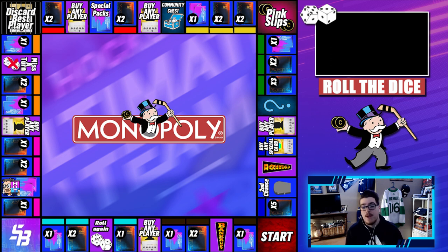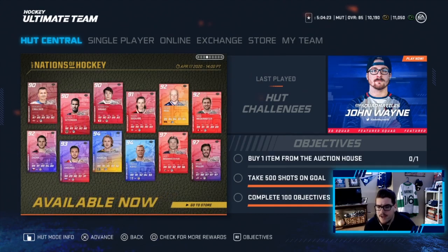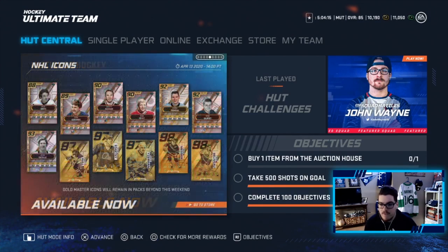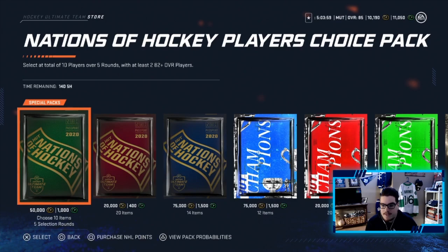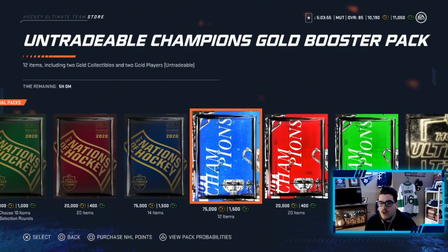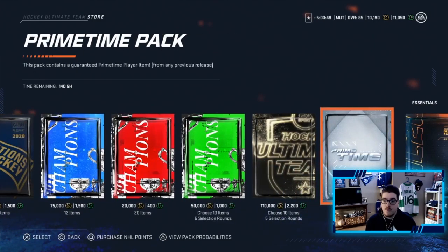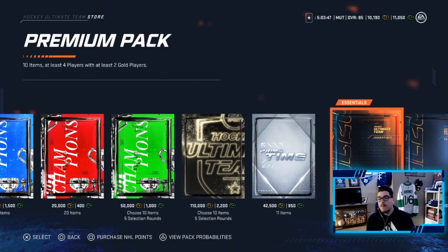We do have a new event out called HUT Nations of Hockey with some very good cards — a bunch of 98s as the masters. We've got a 97 Miller, 97 Bowmeister, Koivu, Haiglun, Nissimov, Zaka, Niederrider — any of these guys would be huge to pull. We have five special packs in the store total, so we'll do a random number generator after we open these two premium packs.